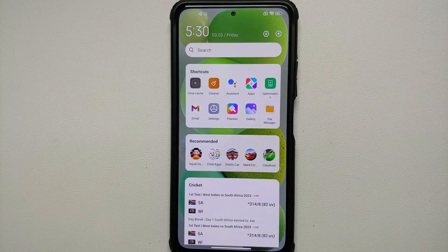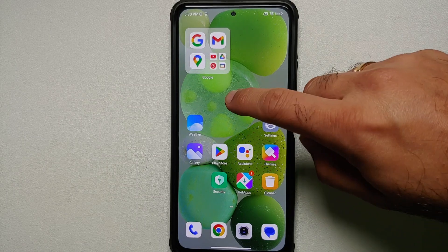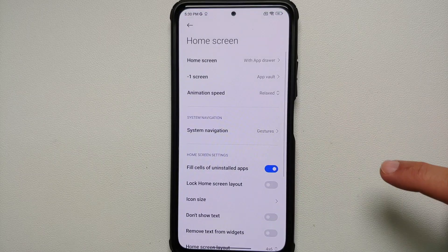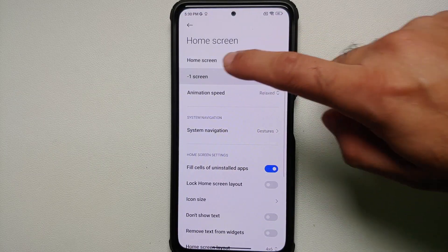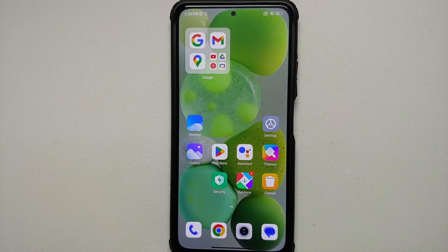In addition to that, you also have access to the new App Vault. If you are a fan of App Vault and want to use it, you can go into Settings, go into the More option, and for the minus-one screen make sure you have set it as App Vault and not as Google Discover or the Google feed.